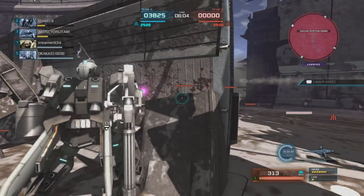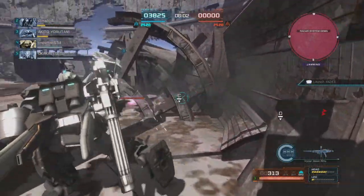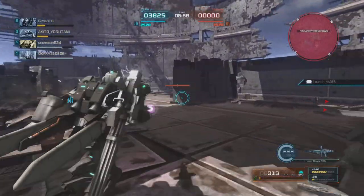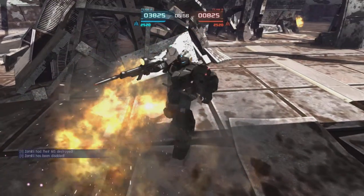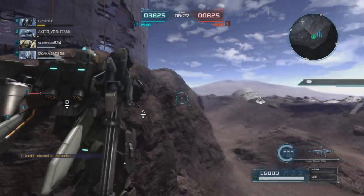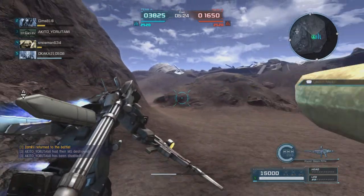We need to use our beam. Since we're looking at a good chunk of Zeon mobile suits, we're going to try to push over here — and well, we're going to get killed for it. First life. So we're going to spawn in at our home base since nobody's captured anything.